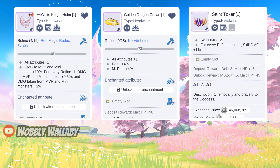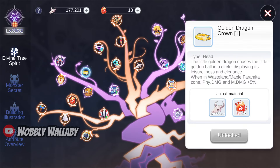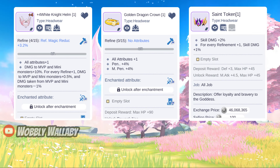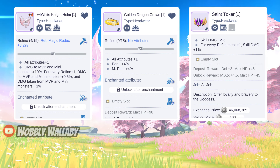Next, Golden Dragon Crown gives 4% penetration and 4% magic penetration. You can get this from doing Wasteland, and it is quite cheap. Next, Saint Tokens gives skill damage per refine level. This is really expensive, but can become the highest skill damage headwear in the game.